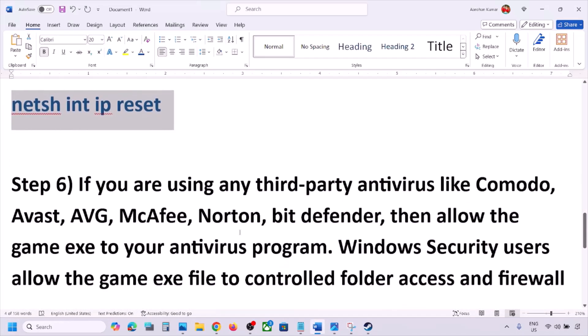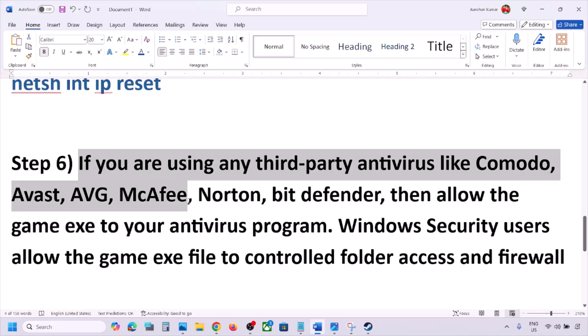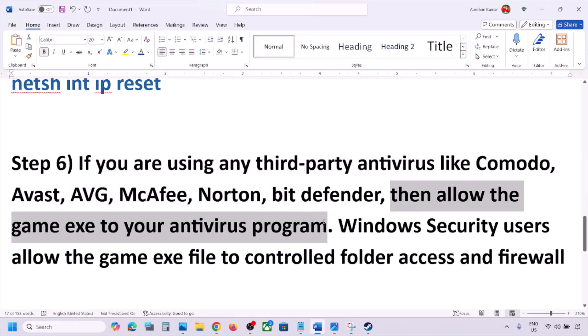The next step is: if you are using any third-party antivirus like Avast, Norton, Bitdefender, or McAfee, allow the game .exe file in your antivirus program. You can allow the game .exe file or the complete game folder to the exception list of that antivirus program, then launch the game and check.